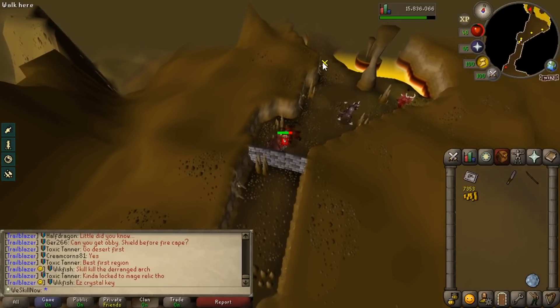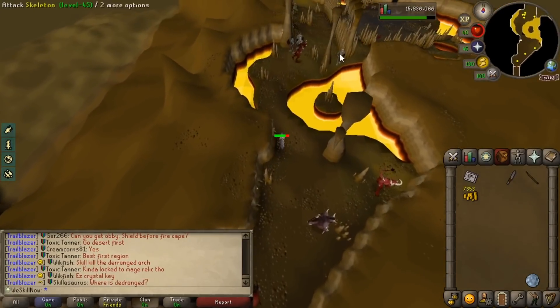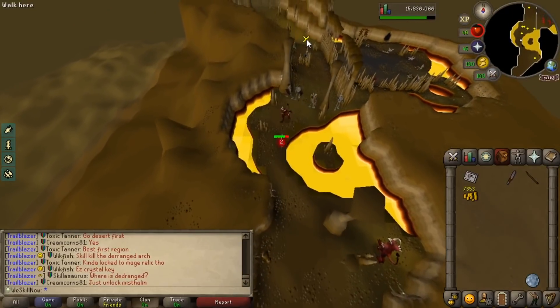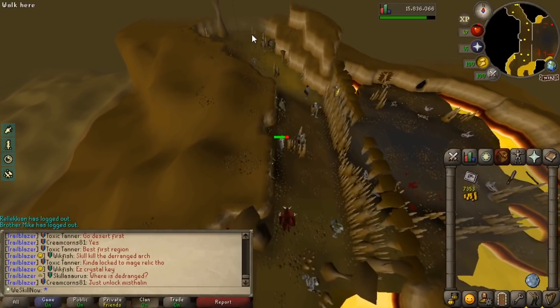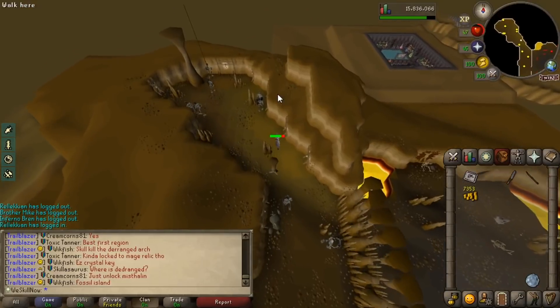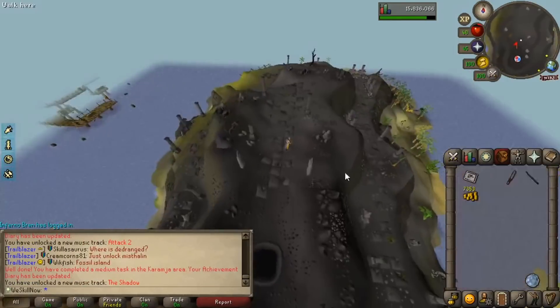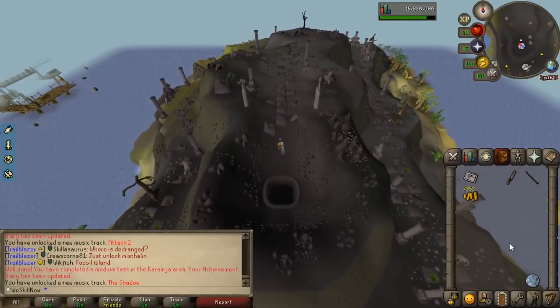Totally my first time in this area in Trailblazer. Apparently everyone thinks I've killed Elvarg already, but I think Crandor is somewhere along this path — didn't actually confirm on the map, just going off memory. Is this going to be Crandor right here? Yes. Okay, there's the medium task. So that's all we had to do for that one. I think I'll teleport away from here.